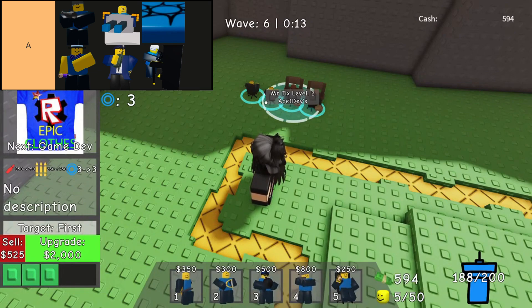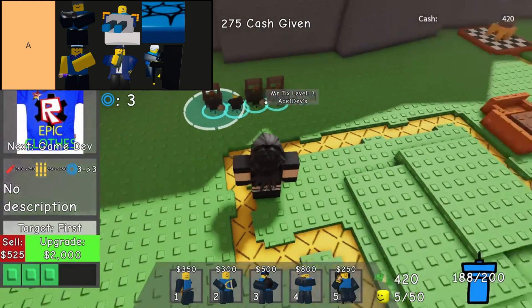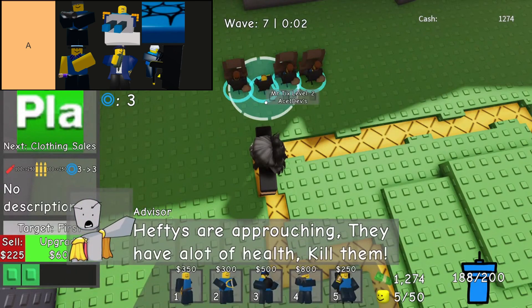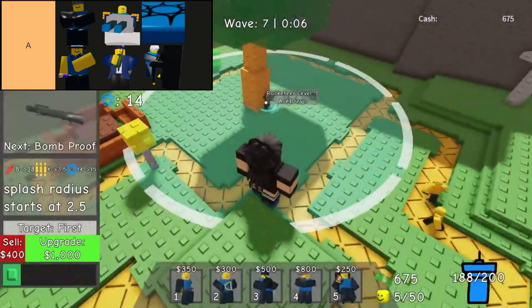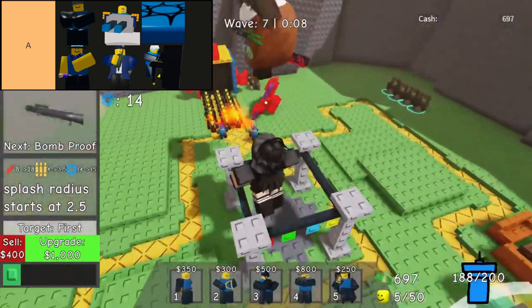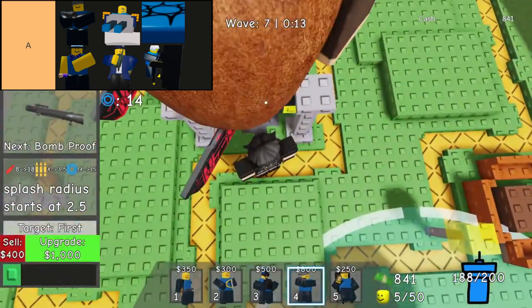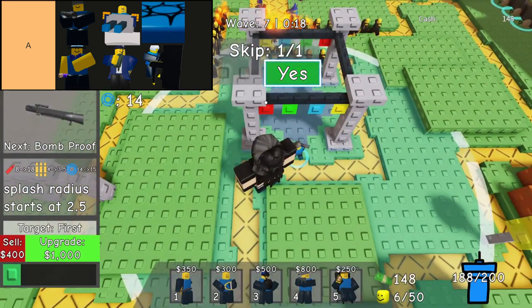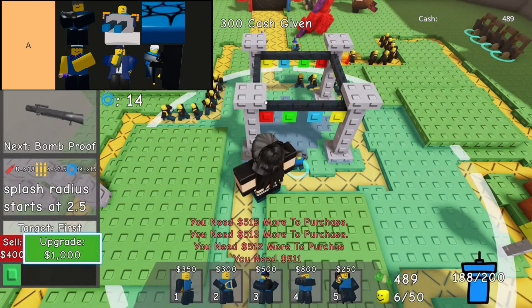Cloner tower stands out as an intermediate unit that offers substantial value for its cost and accessibility. This tower specializes in generating clones capable of swarming adversaries, thereby exerting significant pressure on opponents across various game scenarios. Its effectiveness is particularly enhanced when synergized with Rockstar and Boombox units, forming formidable combinations that bolster defensive and offensive strategies alike. The Cloner's versatility and affordability make it a pivotal choice for players aiming to maintain control and strategic flexibility.